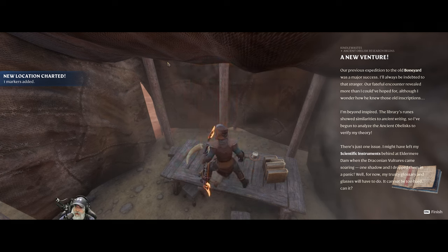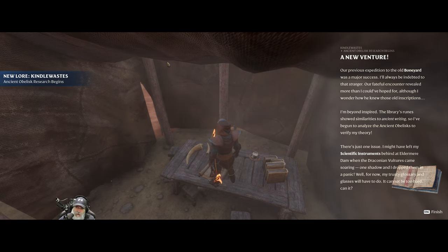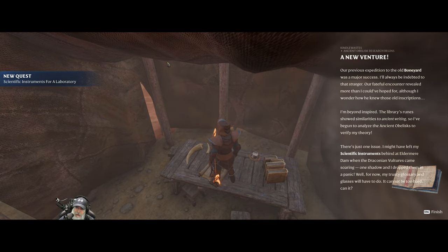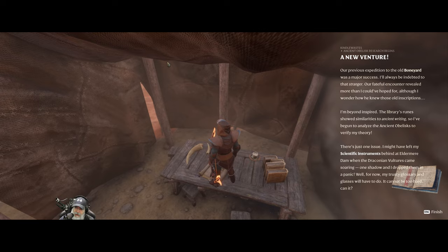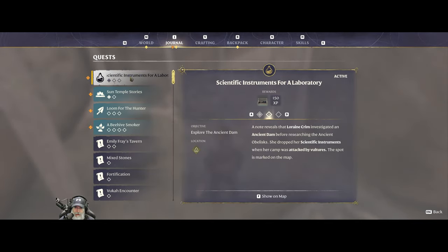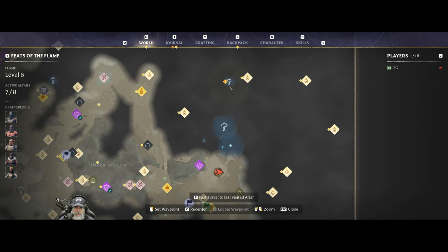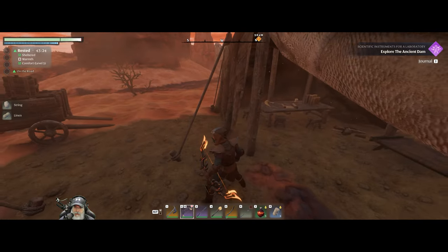'A New Venture: our previous expedition to the old boneyard was a major success. I'll always be indebted to that stranger - our fateful encounter revealed more than I could have hoped for, although I wonder how he knew those old inscriptions. The library's room showed similarities to ancient writing so I've begun to analyze the ancient obelisk to verify my theory. There's just one issue - I might have left my scientific instruments behind at Eldermere Dam when the draconian vultures came.' So we need to find a place called Eldermere Dam - it's quite a ways north but in line with where we want to go.